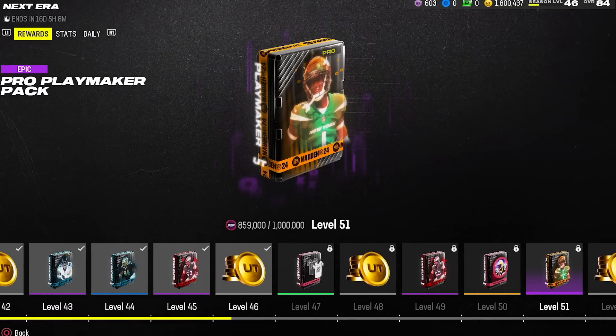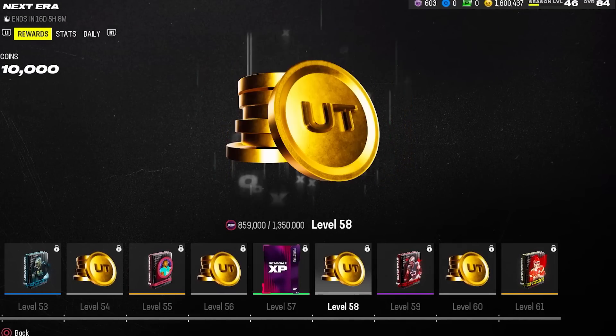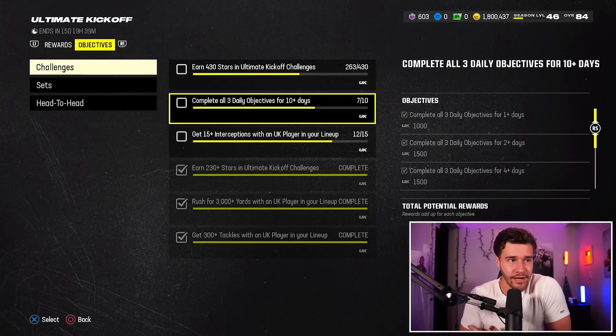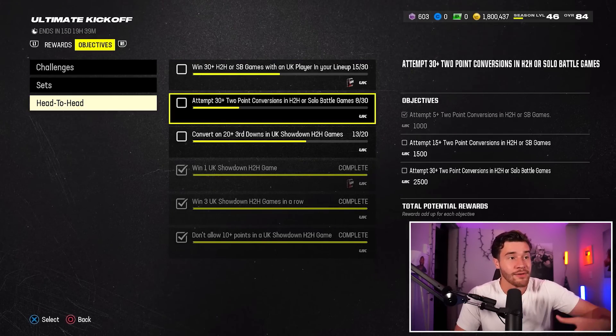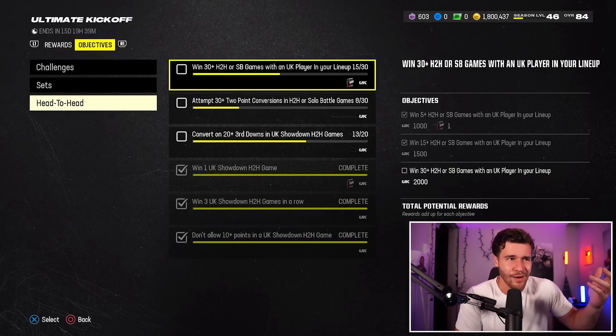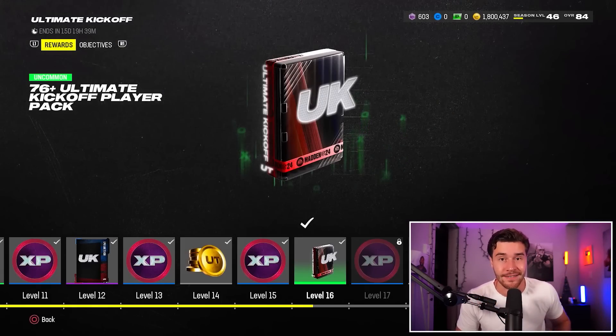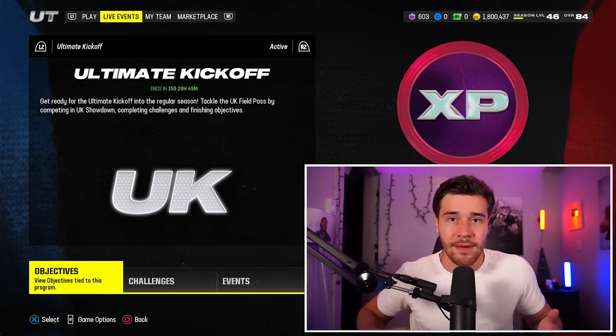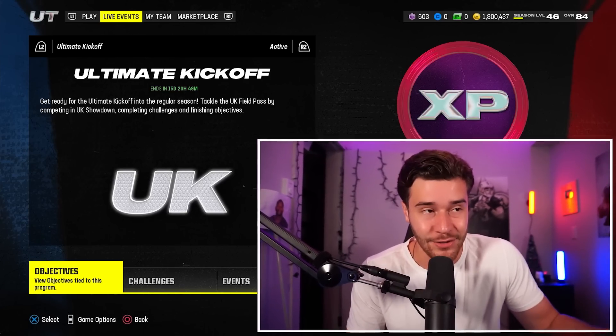The Pro Playmaker pack is actually a really good pack, but otherwise the Reggie White token, the Pro Playmaker, the Jalen Ramsey token, and the Triumph pack at the end are all I'm grinding for. I already have the Legend Pack and my Team Captain maxed out. For the Ultimate Kickoff missions, playing online gets me interceptions, daily objectives, and online objectives all at the same time. Two-point conversions will get done quickly, and MUT Champs wins come pretty easy. I'm mainly just grinding MUT Champions games online and enjoying it.